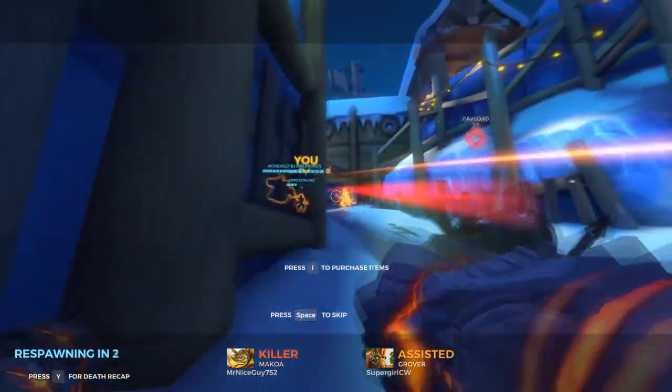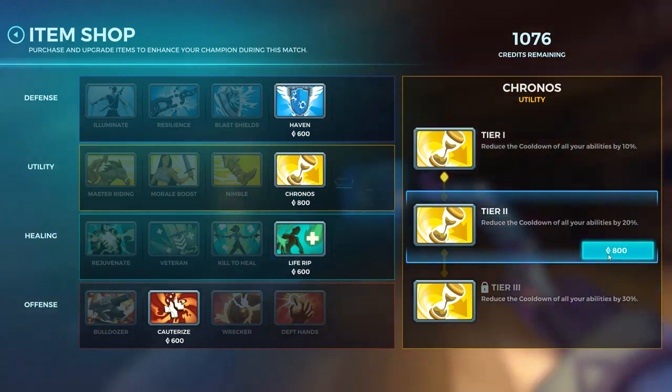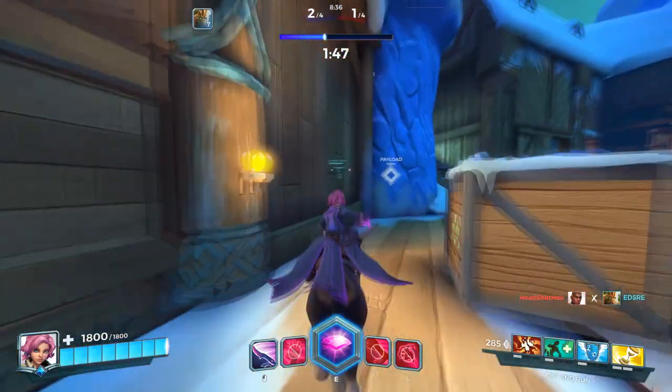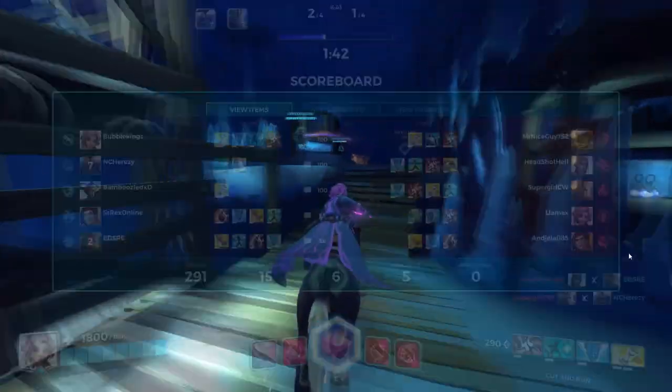Grover, why do you have to do this to me? I feel like getting Kronos — probably better to get Cauterize here. But I like jumping around in this bounce form.